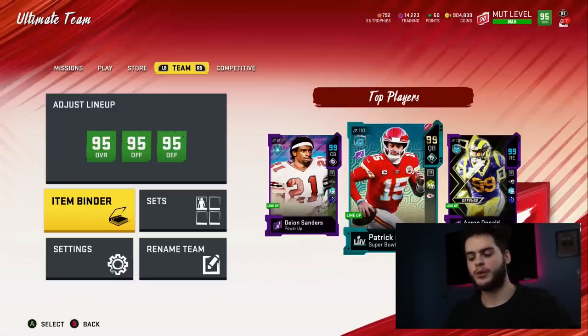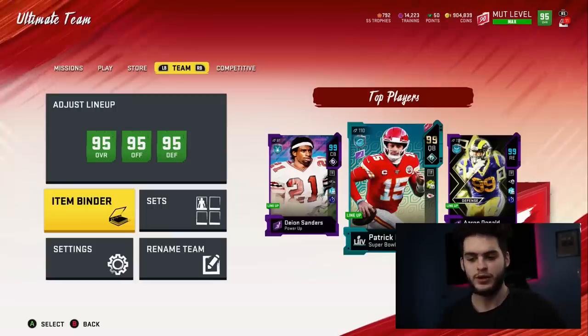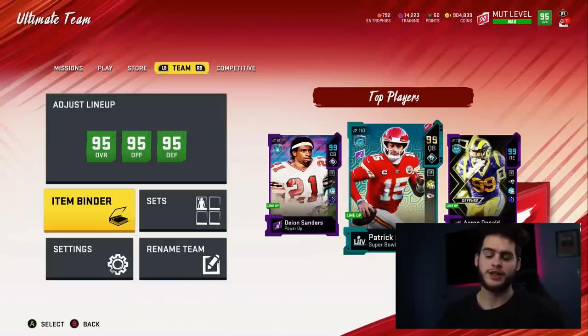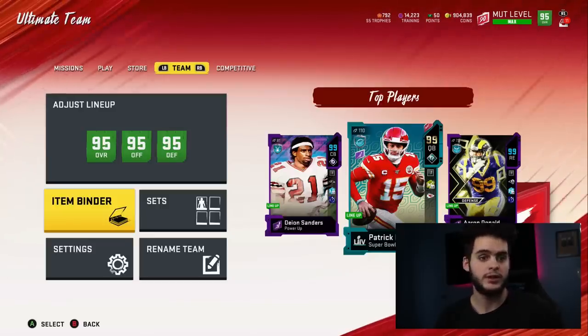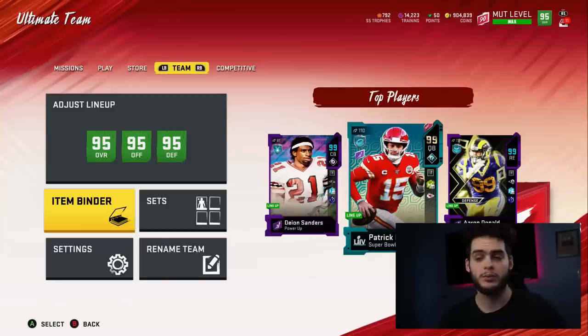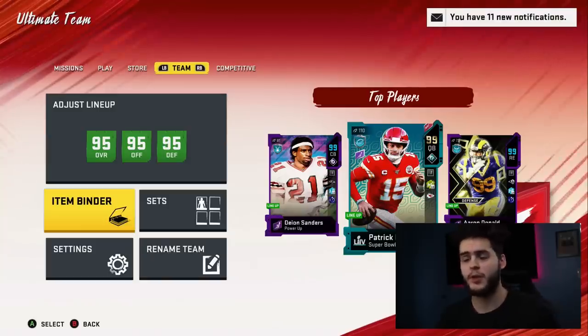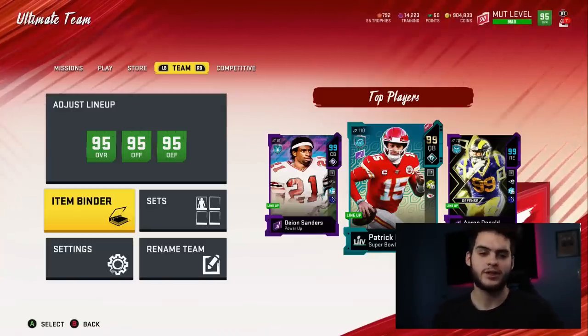What's going on everybody? It's Poodle back with another Madden Ultimate Team video. Today I'm gonna be doing the best method when it comes to getting cheap cards, building your team up, and decking out your squad. I do this method almost every promo. I have the coin stack back up, I sold some stuff, and I'm ready to go. I'm gonna do this set on video today because I actually have the coins ready and I want most of the cards in this set.